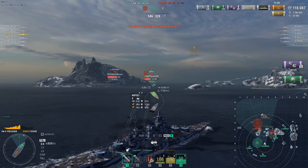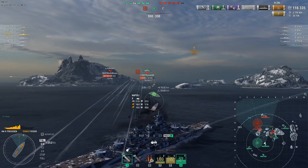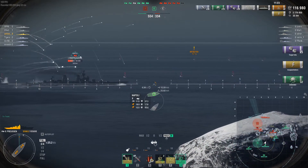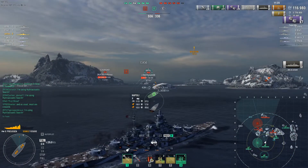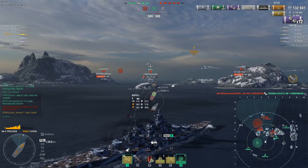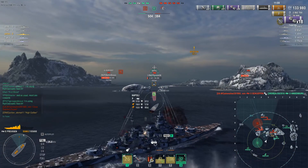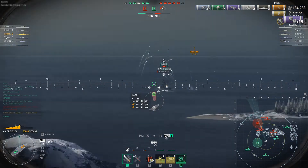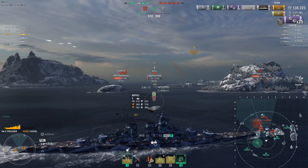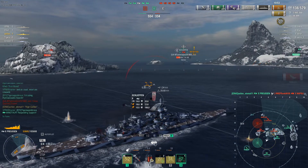Looking at the minimap I notice Napoli is coming this way again, so I take the shot on him — he's a very good target. Dispersion doesn't help much but I get one hit which is a citadel, so I'm really happy. I'm getting lucky with these salvos. Shooting with secondaries on Napoli, I also earn the High Caliber achievement. With a few more salvos I think I can take him out.